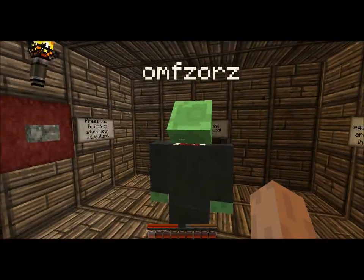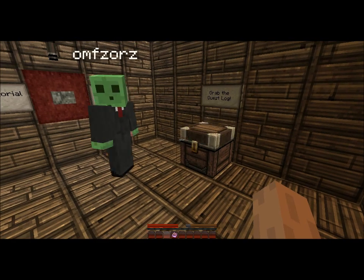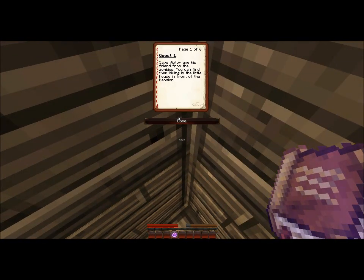End of tutorial. Quest log — let's read this. Custom equipment set. Quest one: Save Victor and his friend from the zombies. You can find him hiding in the little house in front of the mansion. Page two: Head to the crypt and find the skeleton king. Kill him and use his music disc on the jukebox. When it's done, make sure you loot the gold nuggets — Victor will be able to exchange them for very powerful loot. That sounds good.